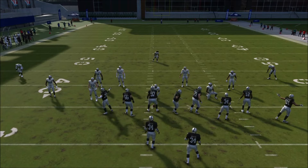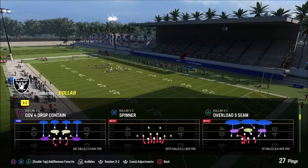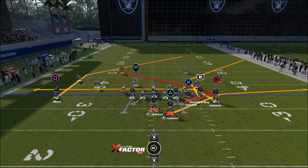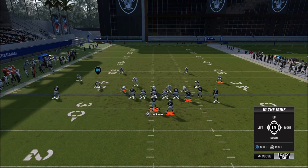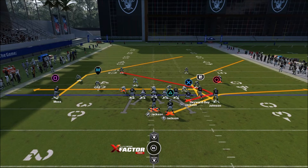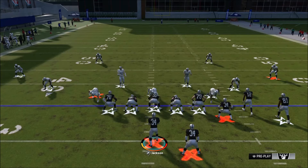For heavy blitzing on the left side, here's my favorite blitz out of dollar: the overload three scene. You have your A-gap and a blitzer coming from the outside. The best way to pick this up is to slide right, then press left trigger, press X to ID the mic, and ID the slot corner. That's all — and you can see it picked the blitz up perfectly.